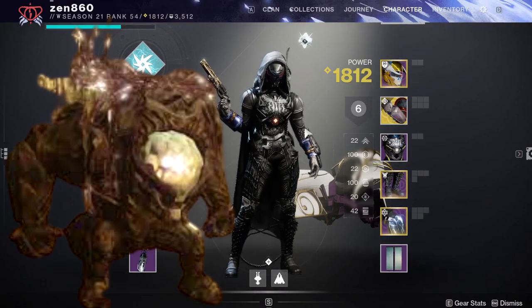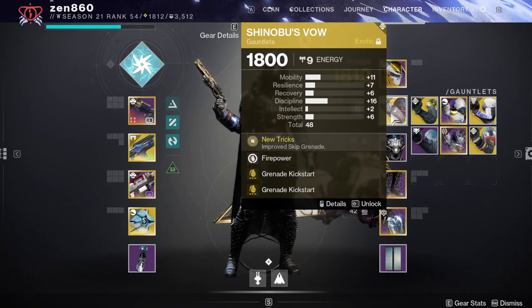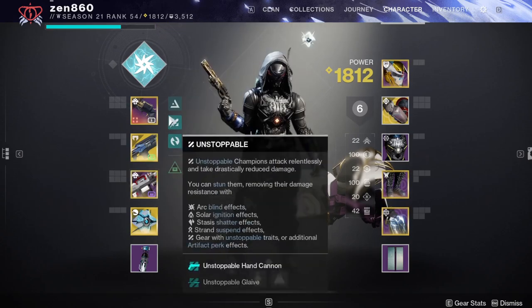For today's Lost Sector, we're going to have to deal with Unstoppable and Overload Champions. With that in mind, we're going to be using my Shinobu's Vow build with a Hand Cannon, Coldheart, and a Machine Gun.